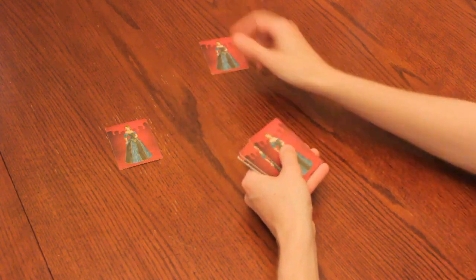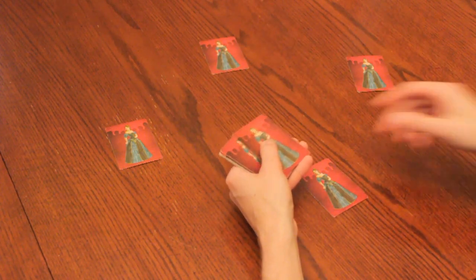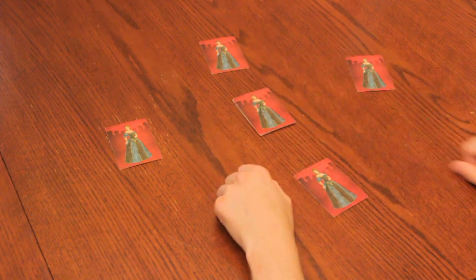To start playing, shuffle the deck and give each player one card. Draw another card and put it aside for the round. If you're playing with two players, draw three additional cards and set them aside as well. This extra card means that there is always some uncertainty about what is left in the deck, and it provides a card to draw if the last action of the game is a prince.